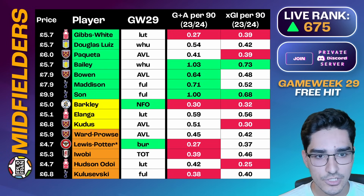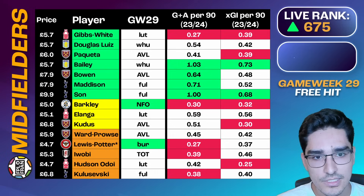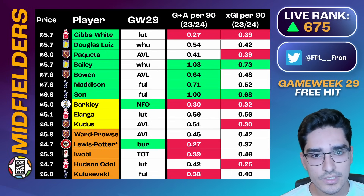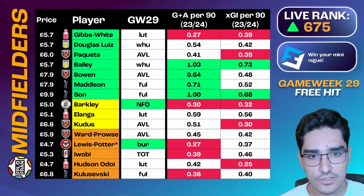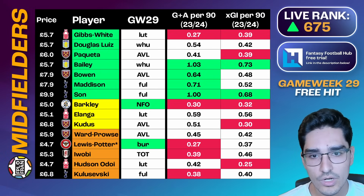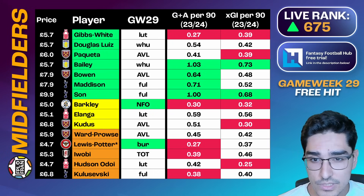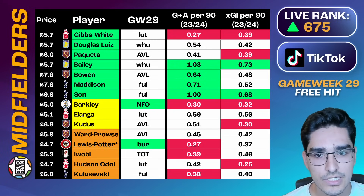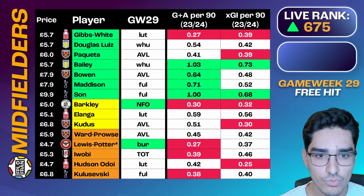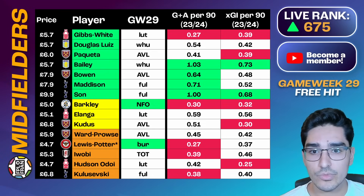Starting with the midfield in the free hit, we have Gibbs-White. He's interesting because we've seen Elanga and Hudson-Odoi substitutions recently, reflecting Nuno's attitude about having different options tactically. That has changed the strength of both Elanga and Hudson-Odoi for this free hit. Whereas Gibbs-White still seems to be one of the more central and creative options within this team, not just through open play but through set pieces like corners. There's also a small uncertainty over whether he's still the penalty taker — he became the official taker last season, but Chris Wood has since joined.